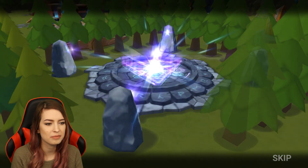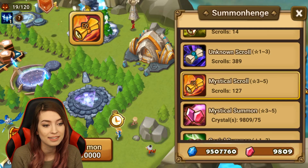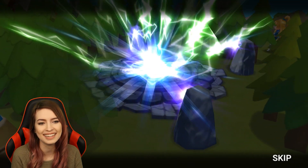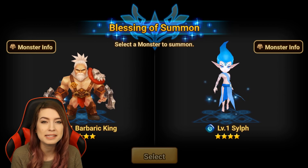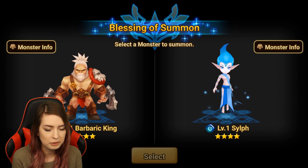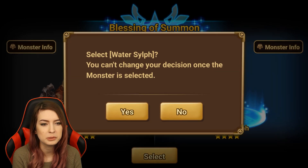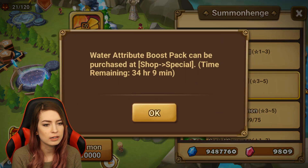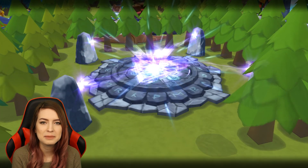We will have a blessing pop up. It's gonna be for a four star, so essentially our first lightning unless it's a nat five. There we go, we have our first lightning — two choices: Barbaric King or our Sylph. Let me take a look and see what he has on the account if either of these are new for him. All right, so both of these are new for the account but we are gonna go for our Water Sylph — he'll have a little more use with it in TOA and stuff, so that is gonna make our first nat four using our blessing.